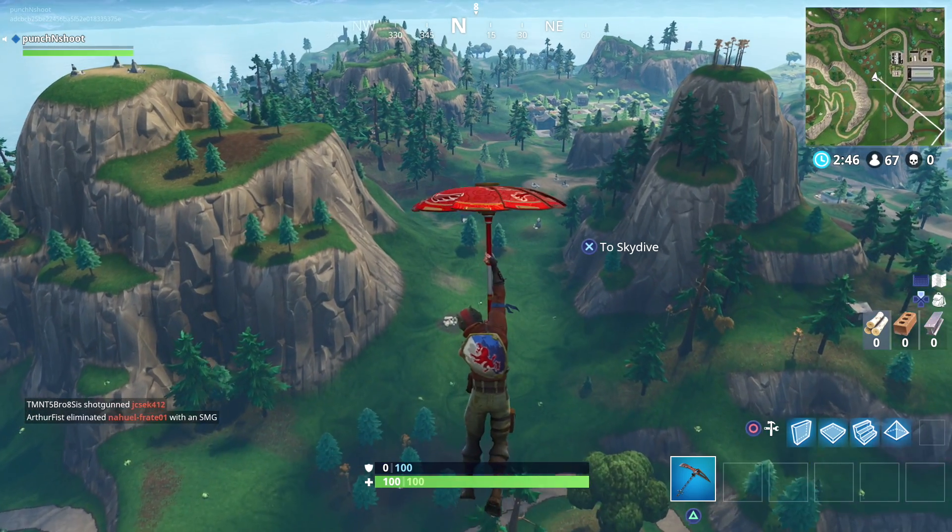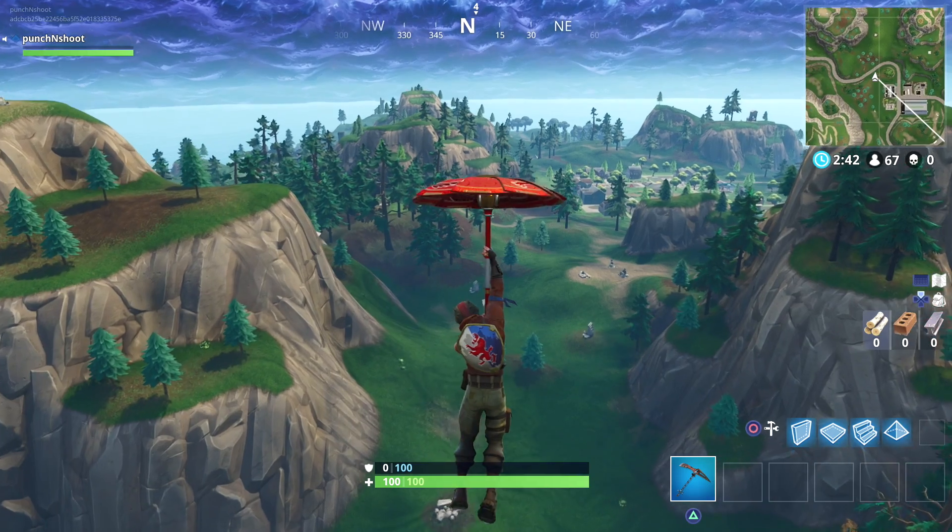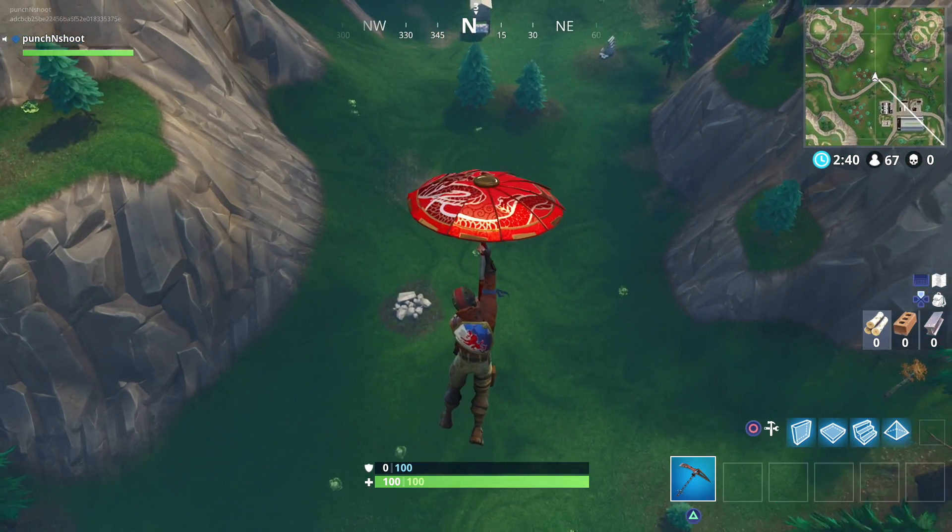The treasure location is between two mountains. One mountain has rocks on top, and the other mountain has trees that are in a circle and they have golden leaves.